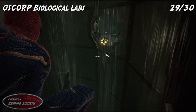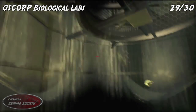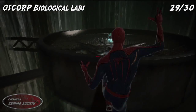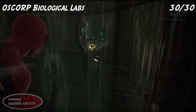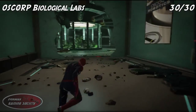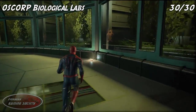One more tech piece — go to the very top of the room that you are in, to be on the middle of the platform for number 29. For the last collectible in the biological labs, go through the hole in the wall, turn right and then another right, and you'll be able to find the last collectible.